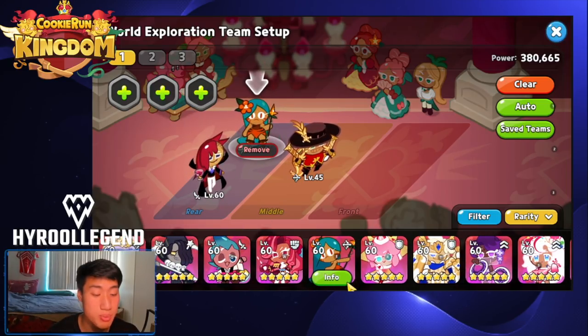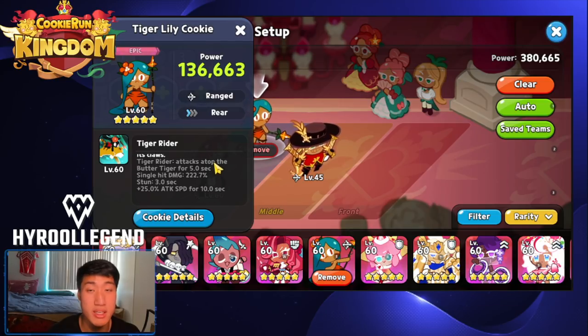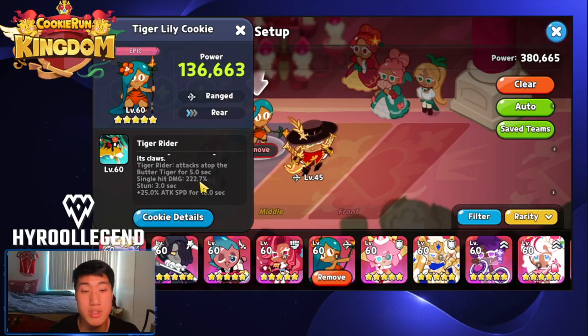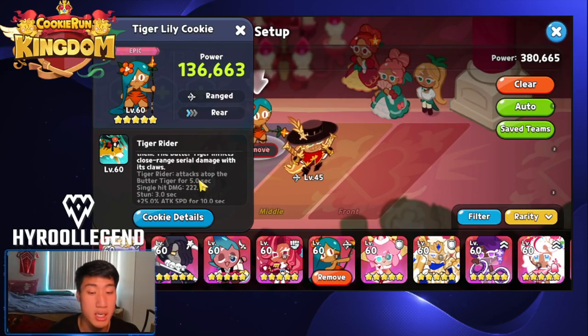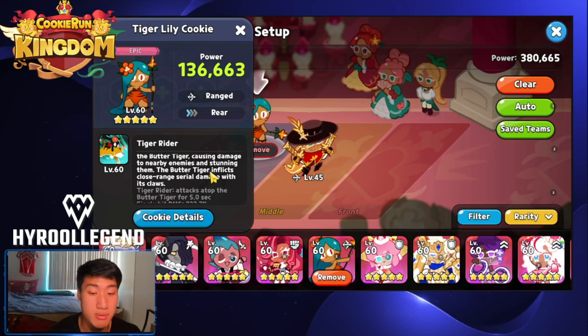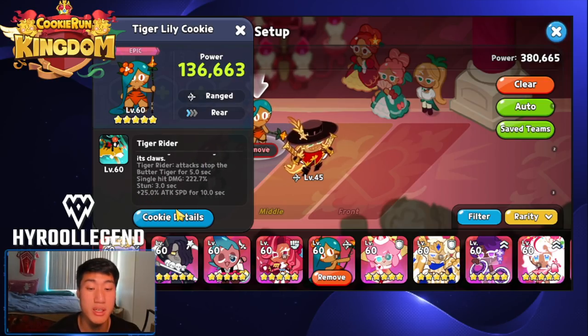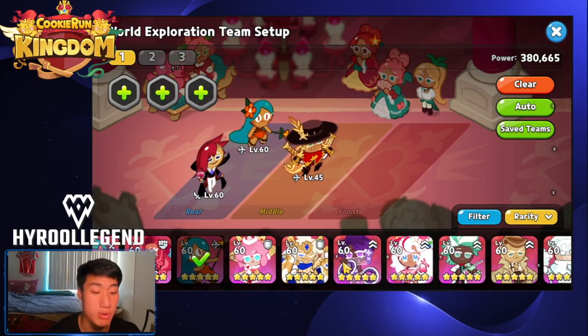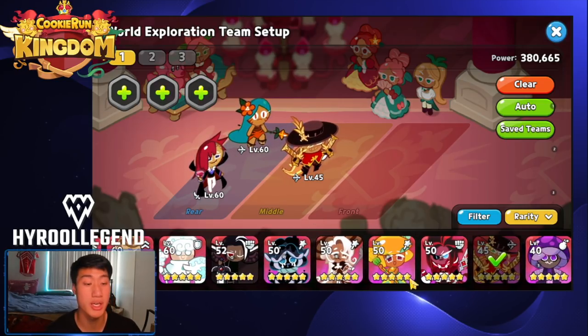Honorable mention goes to Tiger Lily — she's a great PvE cookie because of her 3-second stun. When she rides her tiger she is immune to damage and gets a 25% attack speed buff, so she doesn't take any damage while her skill is active. She's a great cookie to have in world exploration if you can afford to build her.